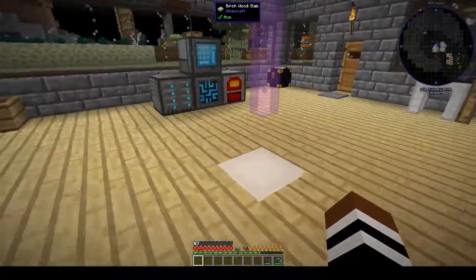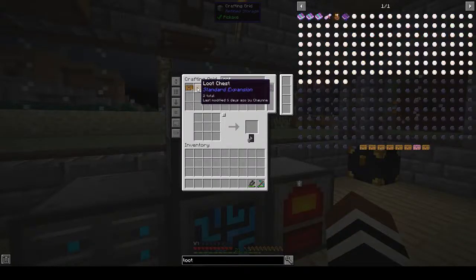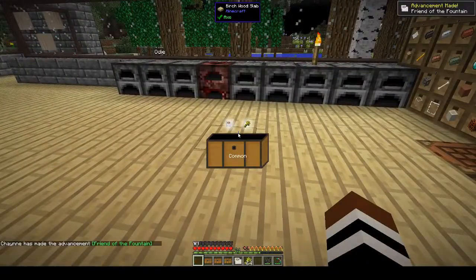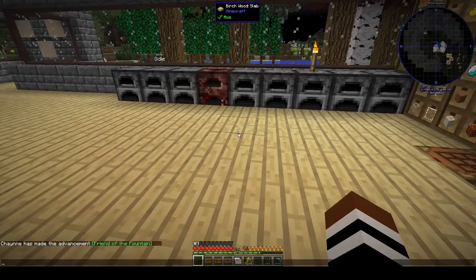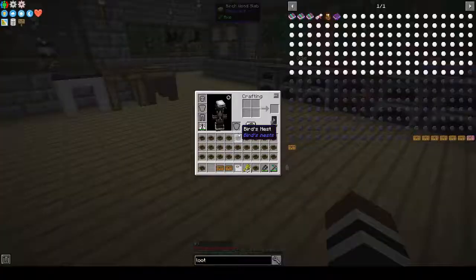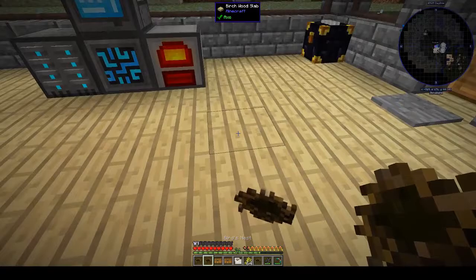You know what else we have — loot crates to open! Because I haven't been opening them, let's open them. Oh — sheep pet, gives you wool and wheat, friend of the fountain. What's that? Acquire a sheep pet. We have bird's nests — actually a whole inventory full of bird's nests.